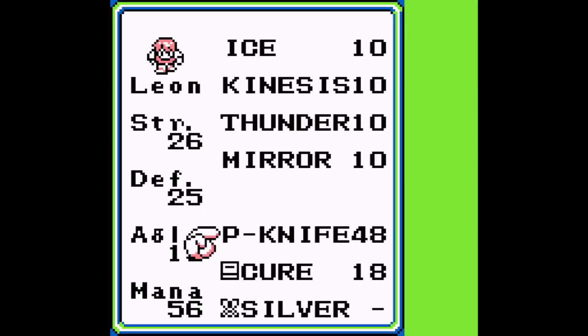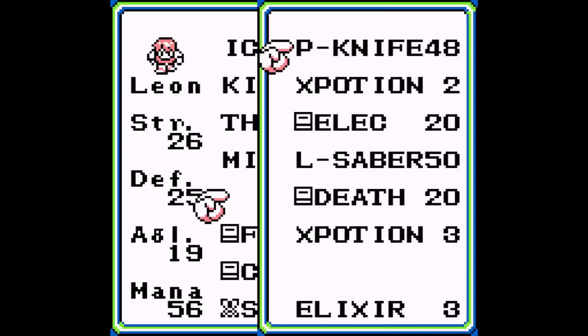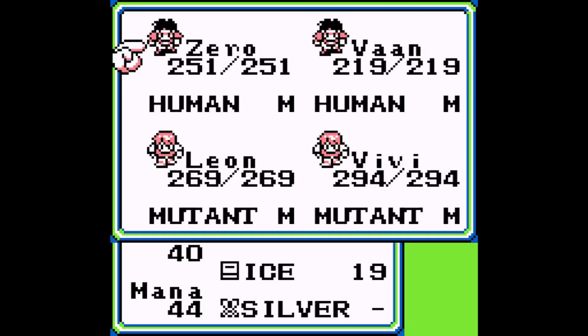Leon still has silver armor. Dragon armor's in the first town, I can just grab that. Regardless, I'll give him Fire, because he has Ice and Thunder as abilities. Return his P-Knife for that slot. And apart from changing that to dragon armor, Vivi's fine.